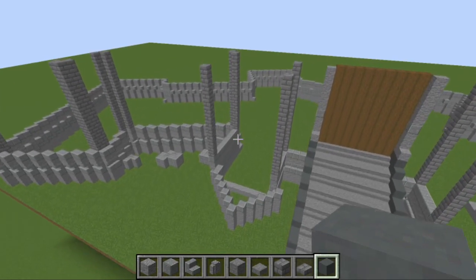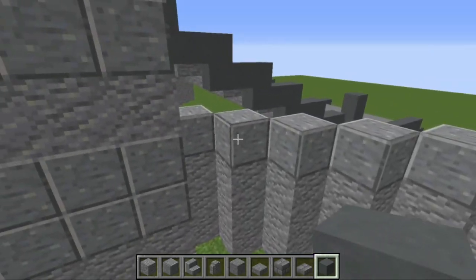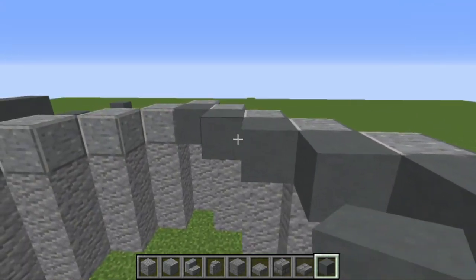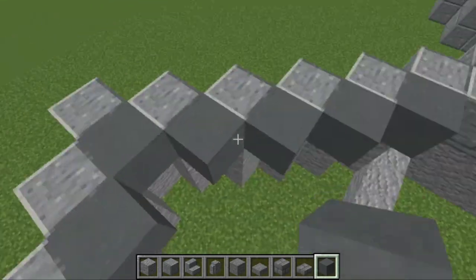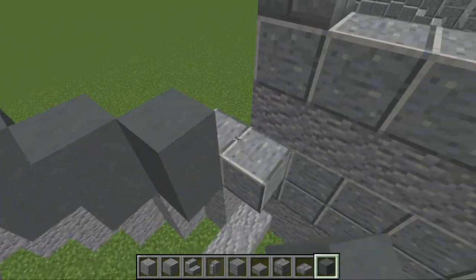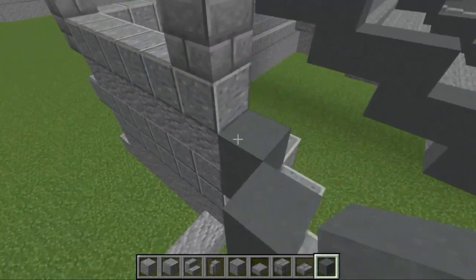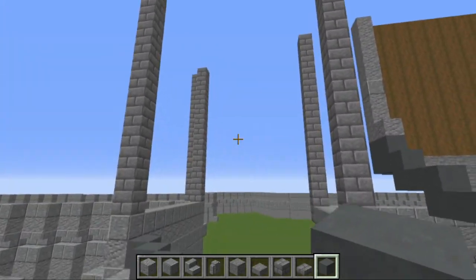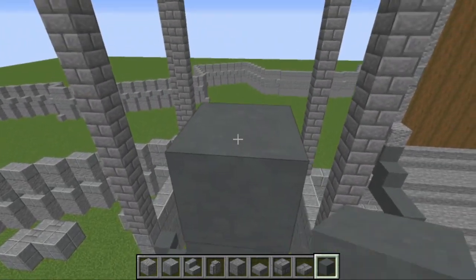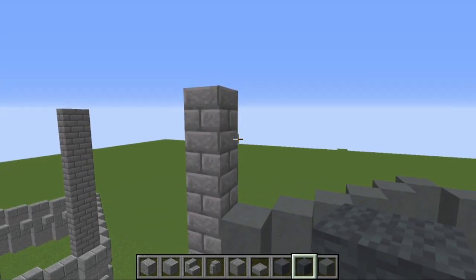Once that's done, grab some cyan terracotta and start building up the wall. Come in behind the pointy bits at the front and place blocks behind each of these to build up on. Going towards the outside — the middle one and then five out that way and four the other way — including this block, these need to be 12 blocks high: one through twelve. Build all of those up to that height.